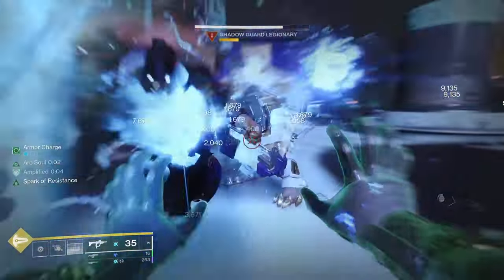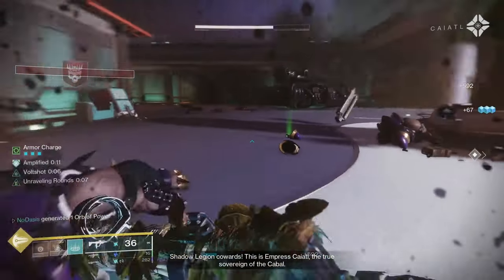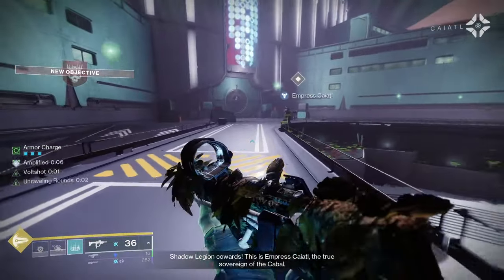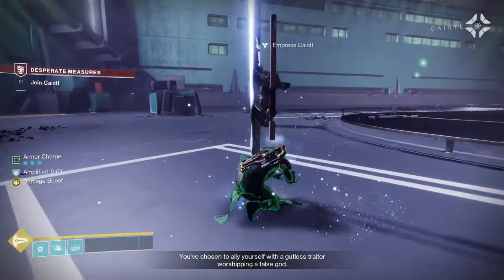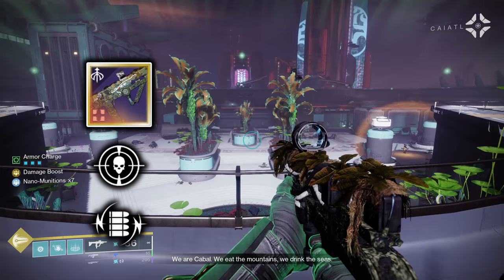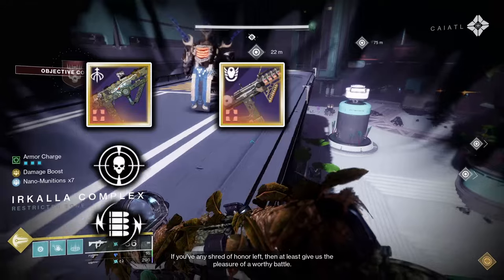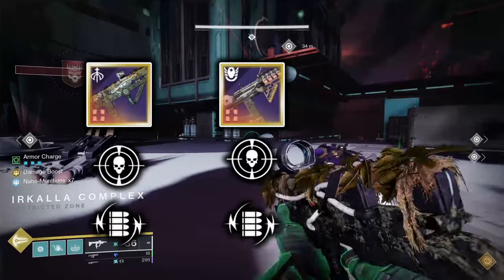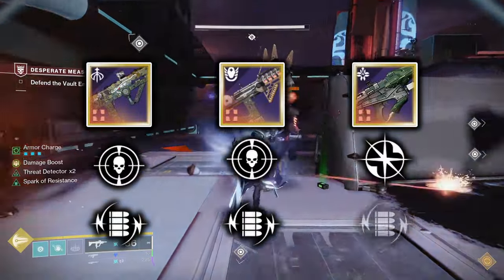For the energy slot, Arc weapons with the Volt Shot perk are the only weapons you should be running. Arc weapons will synergize with the Harmonic Siphon mods in your helmet as well as the Spark of Discharge Fragment, and Volt Shot will jolt targets whose defeat generates an Ionic Trace via Electrostatic Mind. Specific recommendations include: the Subjunctive Arc SMG from Season of the Wish with Threat Detector and Volt Shot; the Ikelos SMG V3 Arc SMG with Threat Detector and Volt Shot; and the Oversoul Edict Arc Pulse Rifle from the Crota's End raid with Enlightened Action and Volt Shot.